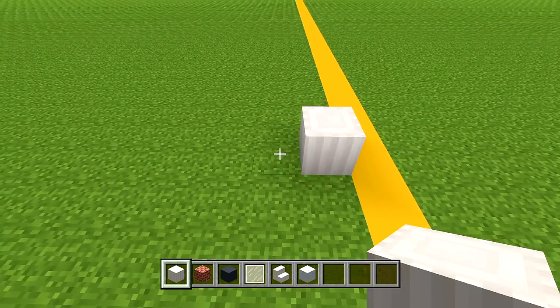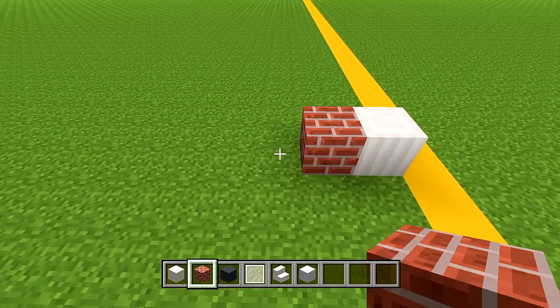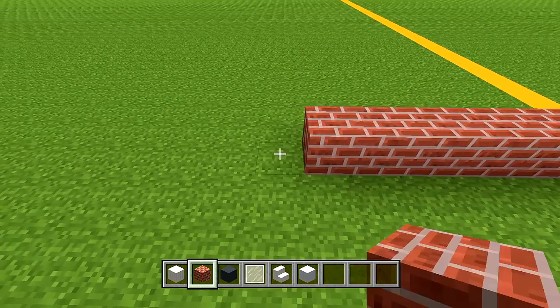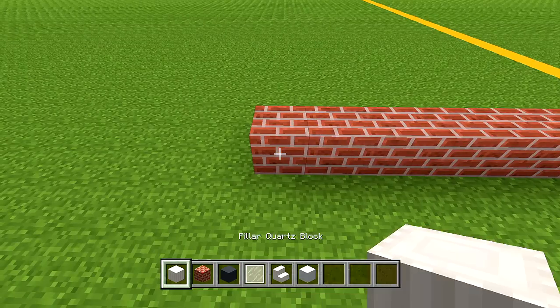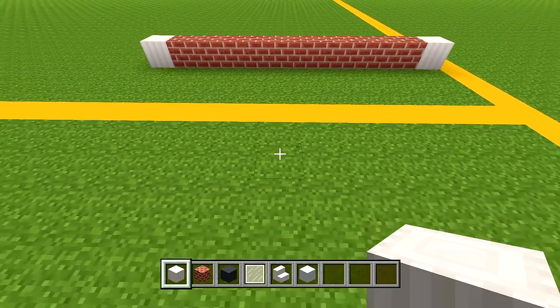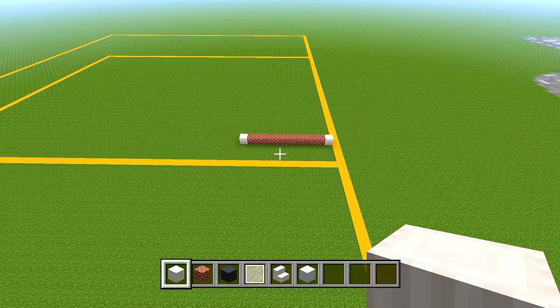At the left side of that, switch to your brick and place 10. Then switch back to your pillar quartz block and place it at the corner on the left side — this is the front right hand corner of the house.